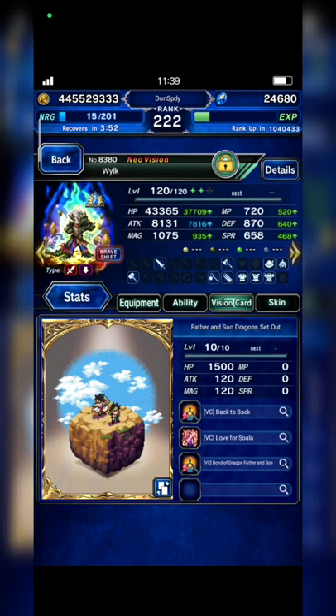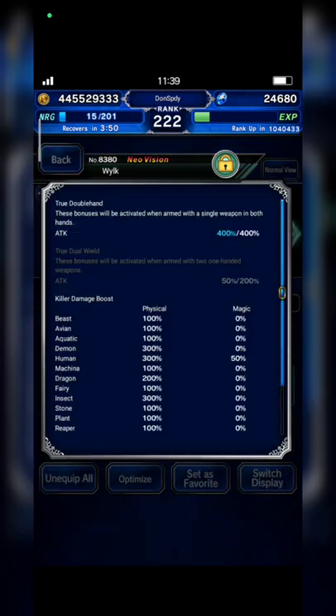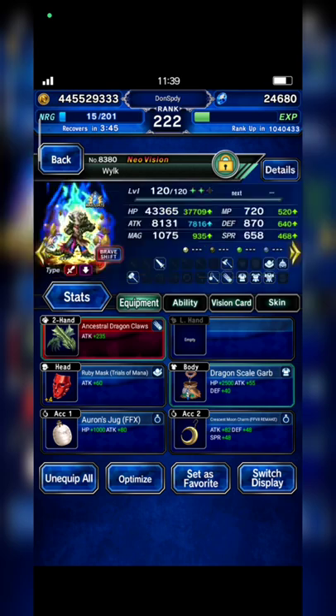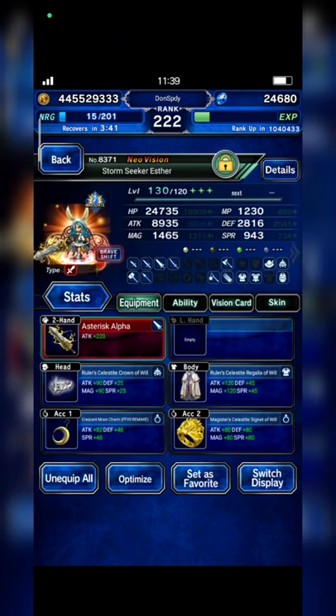Okay, with Division card, Wilk has Inside Killer 300%. I think on this strategy I will not use his Limit Burst.